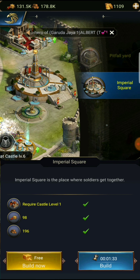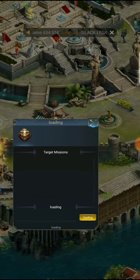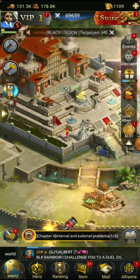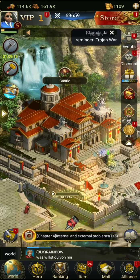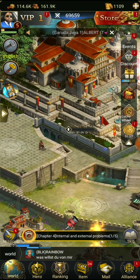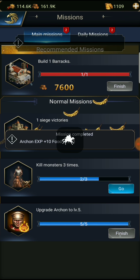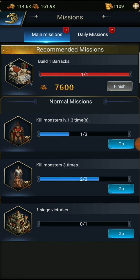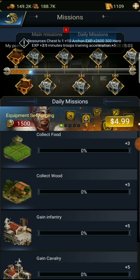We can build the imperial square - it's a place where soldiers get together. Not sure where I want to put that. Let's get this stuff leveled up. We can do this one now - let's ask for assistance, hopefully somebody's there. Let's finish these missions. This is a pretty straightforward game, nothing rocket science, nothing brand new - just pretty cool and laid back.